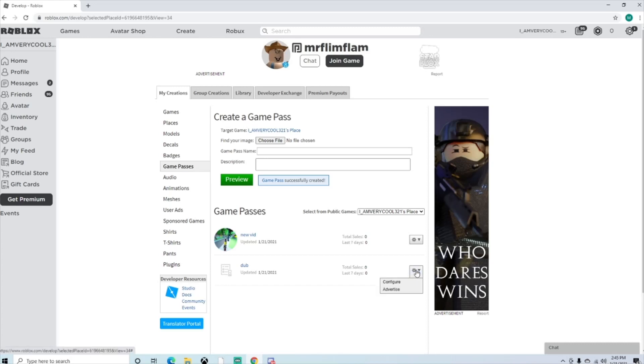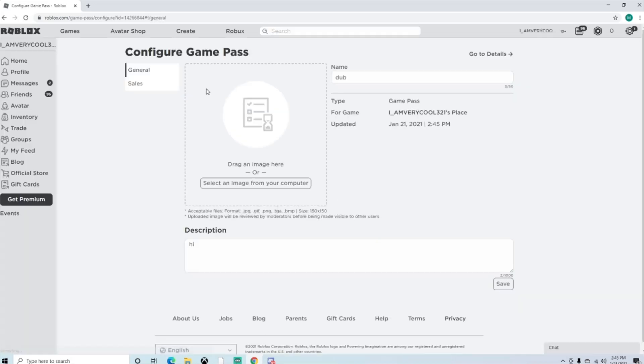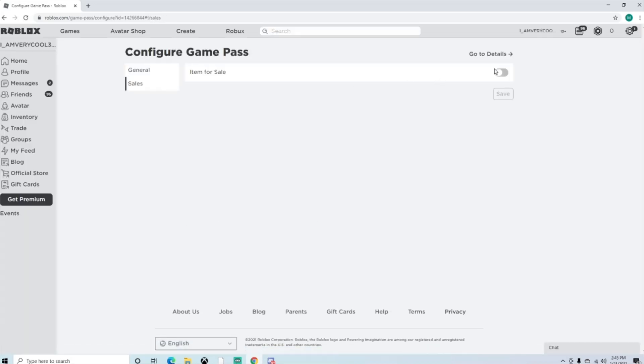Now go to the settings bar right here, click Configure, and go to Sales. You've got to make sure the item is for sale, and you want to price it whatever price works for you. For my streams, I prefer you guys to do it for 30 Robux. It'll take about 3 to 4 days for the Robux to get into your account, and then you'll get about 21 Robux because Roblox takes a percentage.